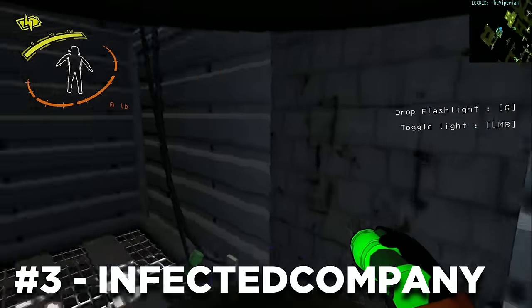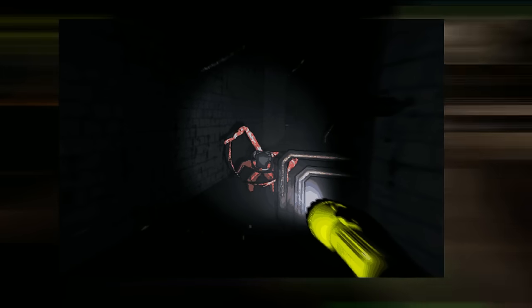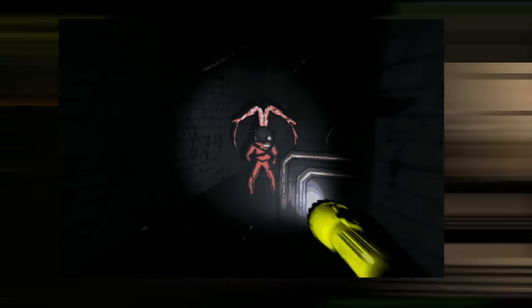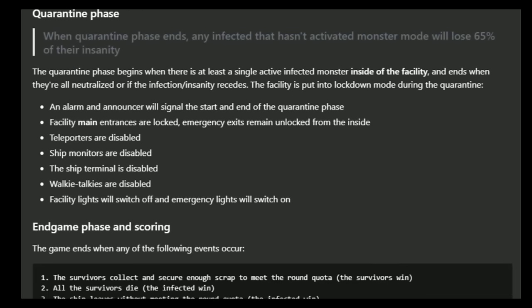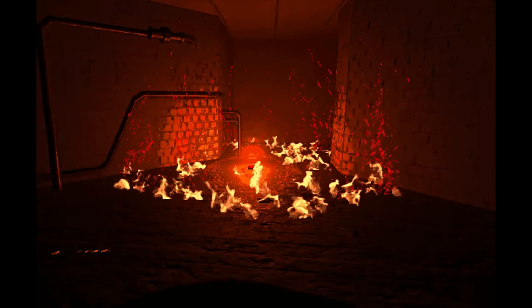For mod number 3, this is the Infected Company mod. With this mod installed, either one or more of your crewmates will get infected. You cannot trust anyone — all you must do now is collect scraps and survive. The gameplay of this mod goes extremely deep, as it adds new infected gameplay, new items such as the incendiary grenade, and many more.